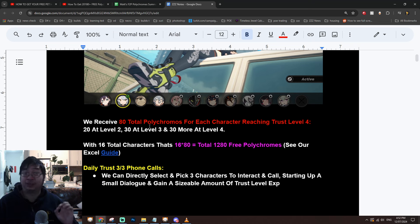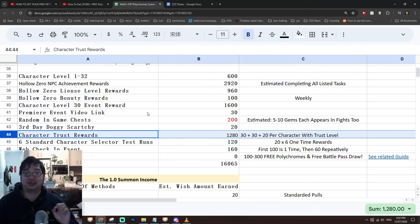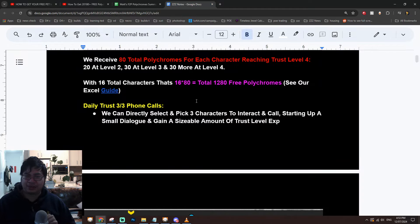The biggest factor for me is actually getting the 80 polychromes on each character. This comes at level 2 for 20, level 3 for 30, and 30 more at level 4. There is a massive amount of free polychromes to be earned this way, and I have added this as a major factor in our previous Excel summary for earning more polychromes in the game.